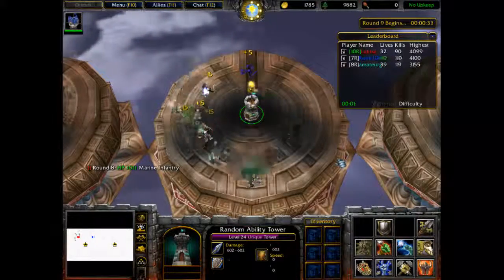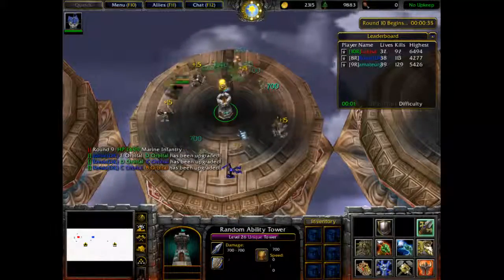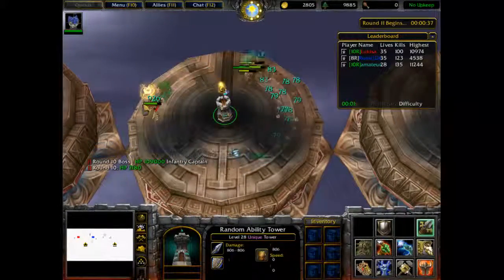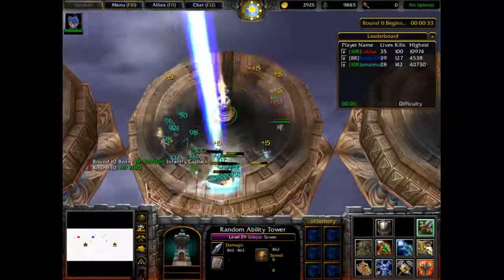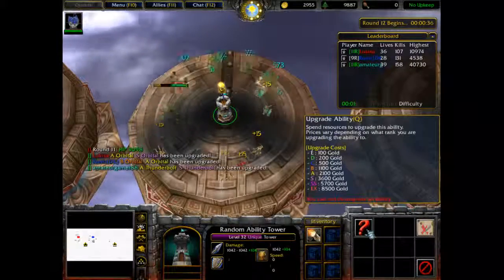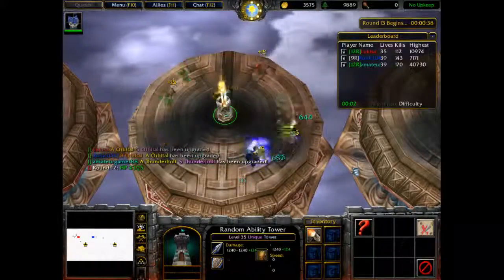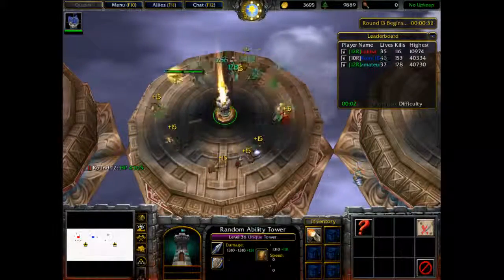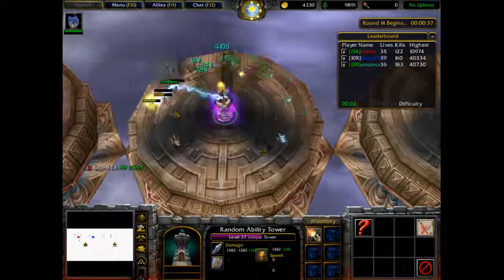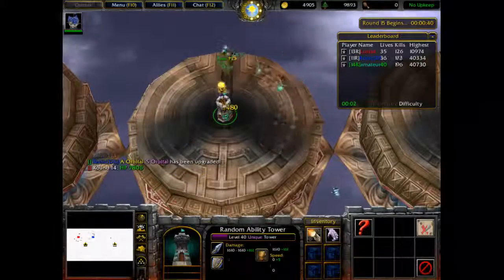I'm hoping to get Roar of the Wild, or whatever it's called — I don't remember. I'm guessing the chances of getting item drops is lower, unless they're dropped and I'm just blind. I'm getting Thunderbolt first because it's a decent AoE, and then at round 20 I'll remove Tower of Greed. It does seem faster, so I'll take that.